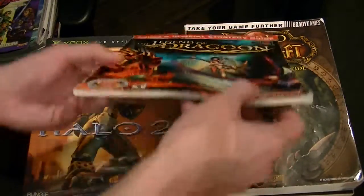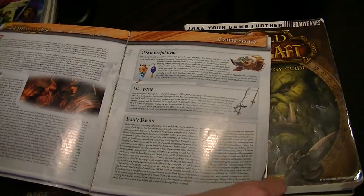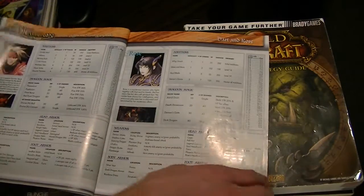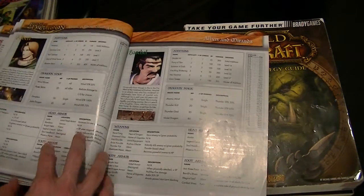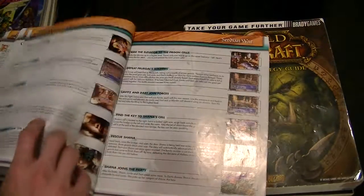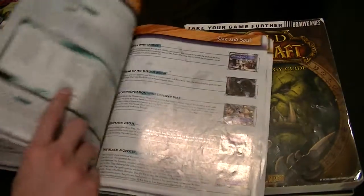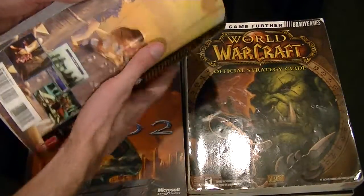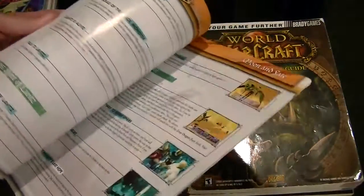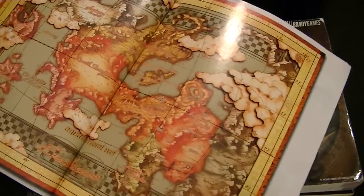Legend of Dragoon. This is unfortunately really thin, but what's in it is just fantastic. Legend of Dragoon is one of my all time top five favorite games, bar none — I just love Legend of Dragoon. The colors, the graphics, just everything about it: the story, the gameplay. Just looking back at this, such a well made game. And this is 112 pages unfortunately. But the color, man — really, really cool stuff.